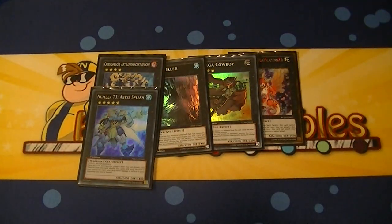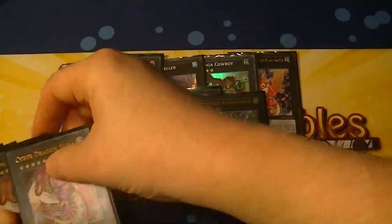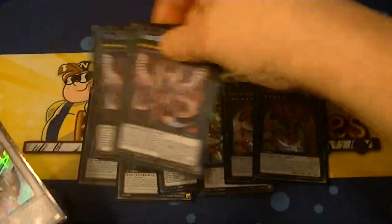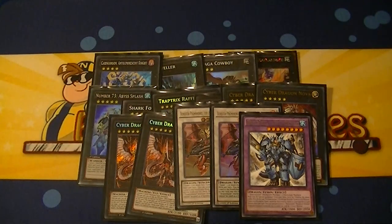Abyss Splash — detach during either player's turn, double its attack, and it lasts until the end of your opponent's turn. They only take half damage from it, but still. And then Shark Fortress, Raphlesia, Magister Paladin, two Nova, two Infinity, two Ignister, one Dynister.